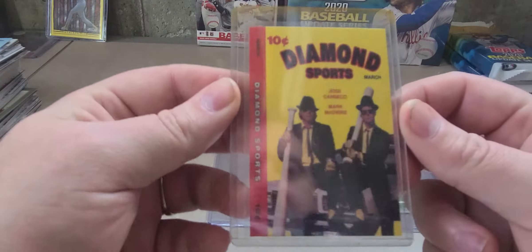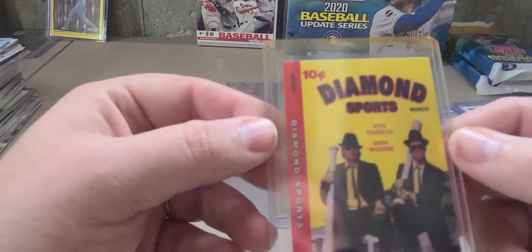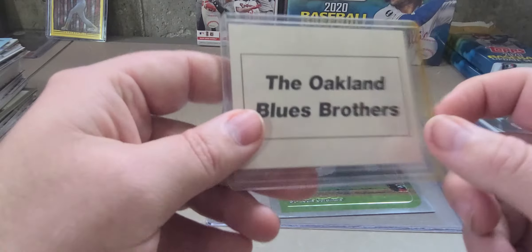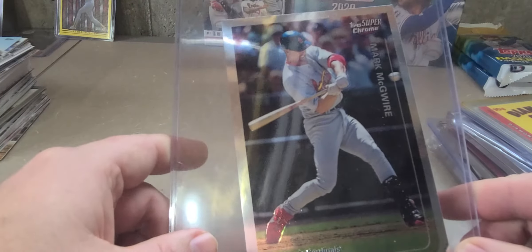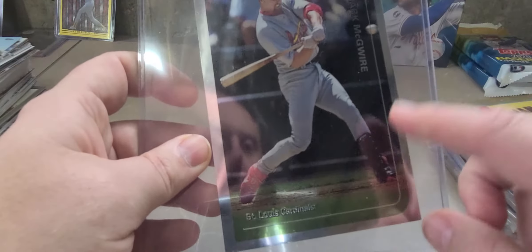This one is not on the trading card database list, but I've never seen it before — I've seen the picture of the Bash Brothers in their Blues Brothers-looking outfits with McGuire and Canseco, so I went ahead and picked it up just because it's a McGuire card and I didn't have it. And then the last is the Topps Super Chrome oversized 5x7 — did not have this one. So now I have the base and number 70 — still have to find the refractors in this set as well.